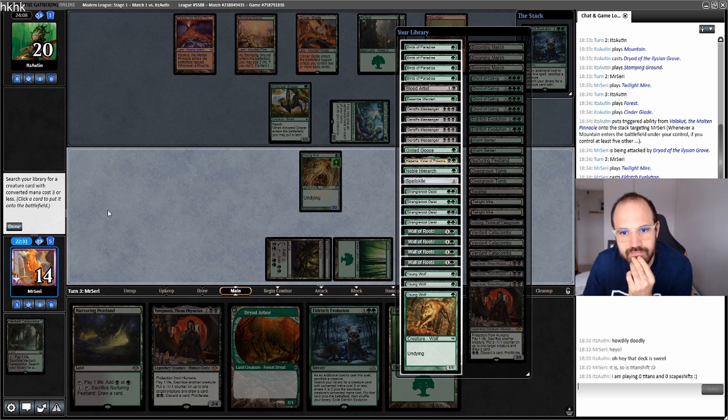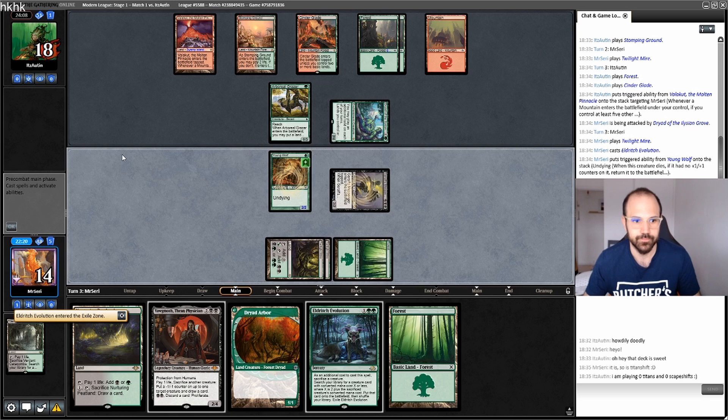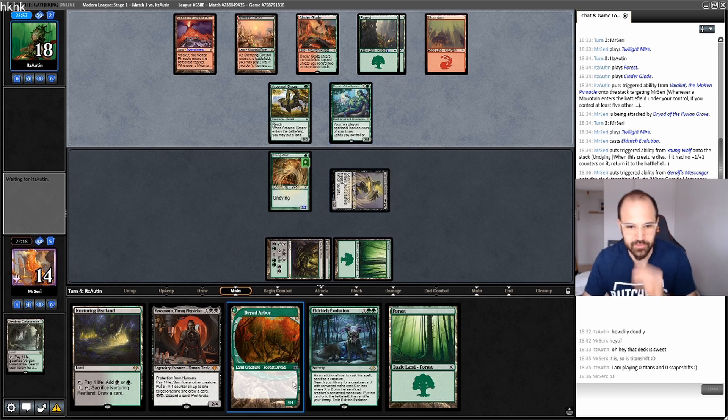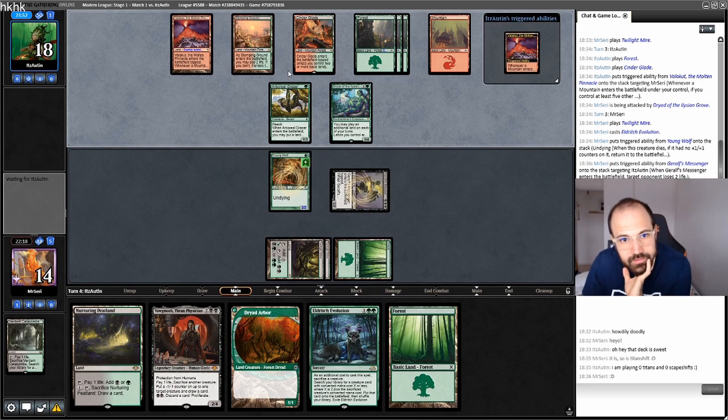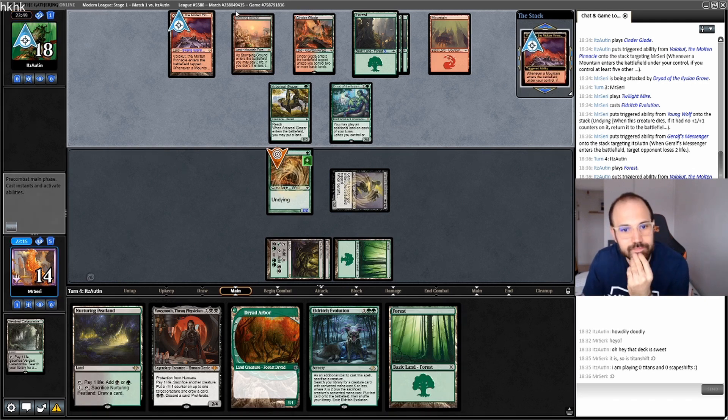We also just got to get Graft Messenger, right? I'm just gonna go for the Graft Messenger and give them the... No Titans and no Scapeshift in my opponent's deck. We can actually sack this, get a Yak, play the Eye Arbor. Another Forest. Giving a Young Wolf — he was too young, but it happened. And Jesus, more? Is that lethal? Or not, right?